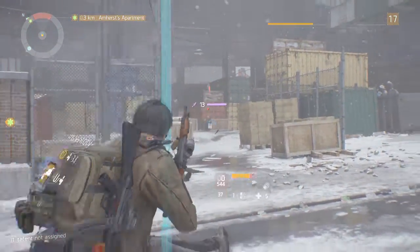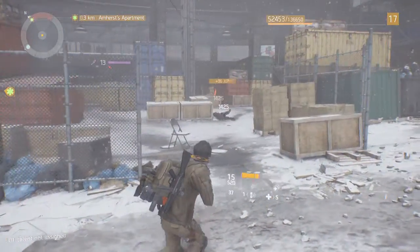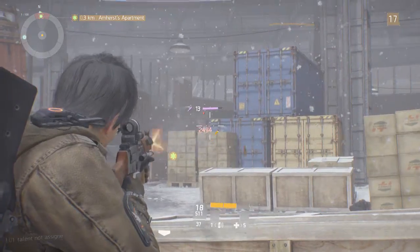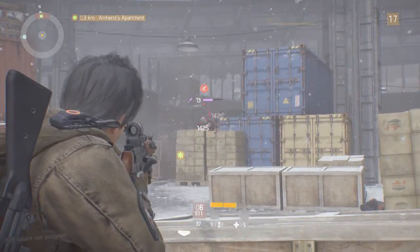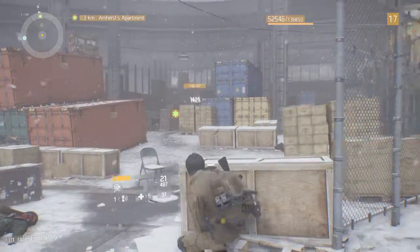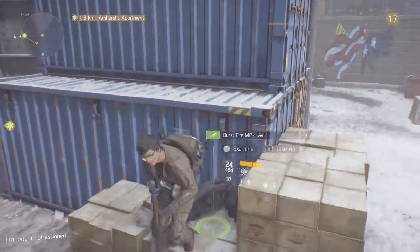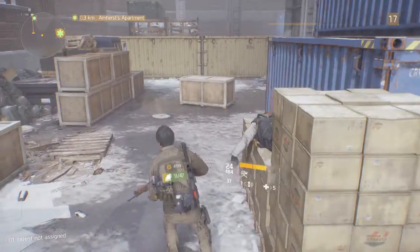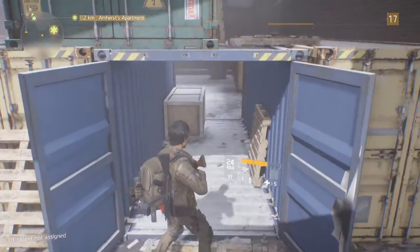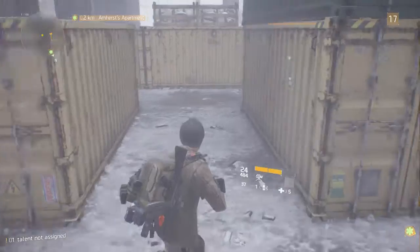Oh, that guy dropped some decent loot — I think it's probably something appearance-related, not gear. Level 13 gear, so it's not going to be anywhere near as good as what I have now. What's back here? There's nothing here — not even any loot containers. Kind of weird.